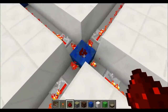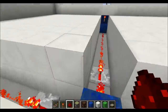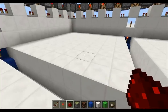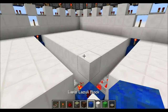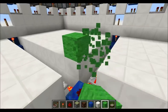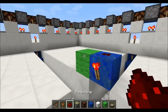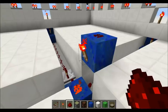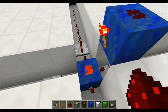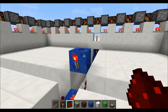The redstone on top of that block is important because we're going to build a tower which will transmit power down. Up is easy; down is trickier. This is how we're going to do it. So this torch is powering that redstone. That redstone is then depowering these torches. If a signal comes through, they'll turn on, it'll invert, and everything will work like magic.